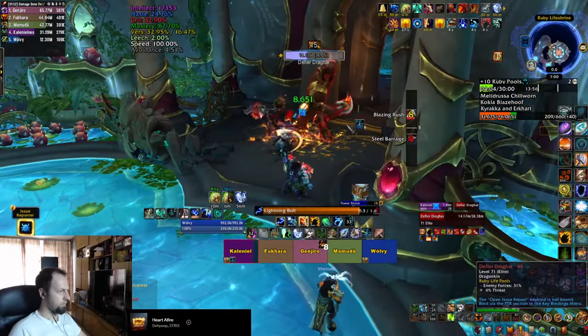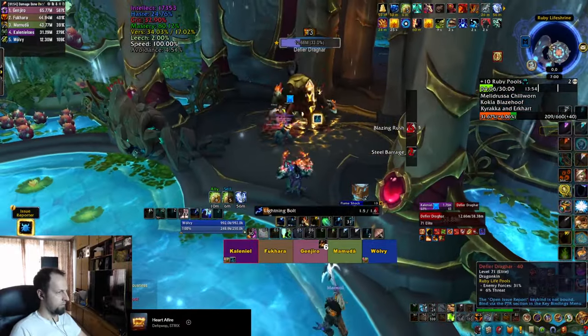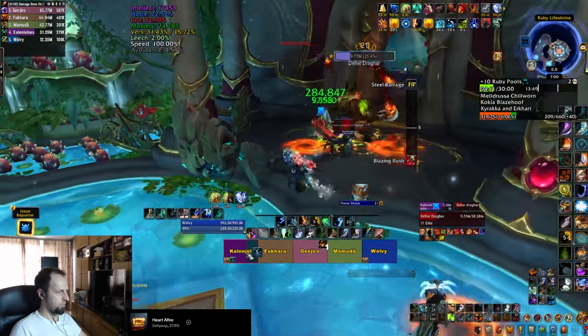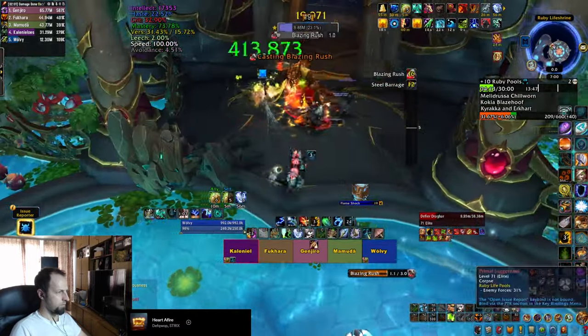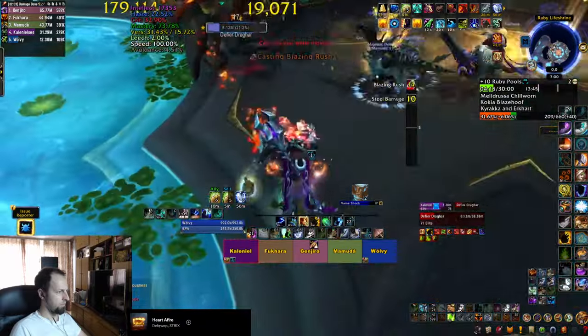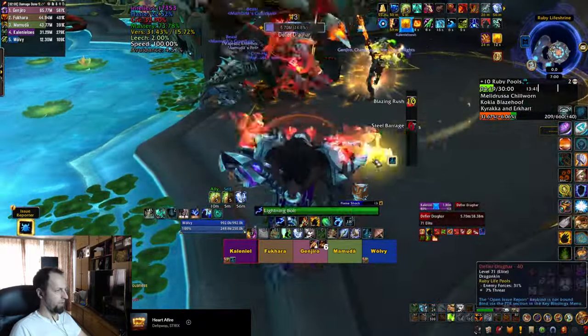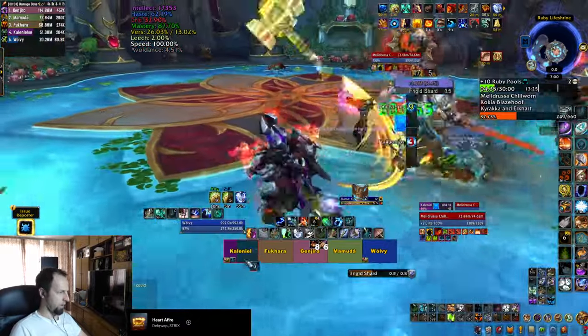After a few packs you're going to end up fighting a Mini Boss, which puts swirlies on the ground that you need to dodge. He'll follow them up with a charge that you also need to dodge. Keep in mind he does a lot of damage to the tank on Fortified weeks, so be prepared to heal the tank while dodging the swirlies on the move.